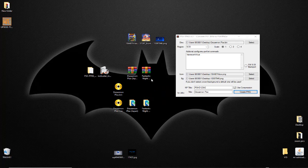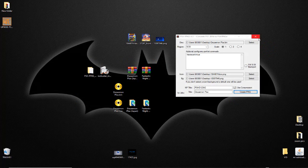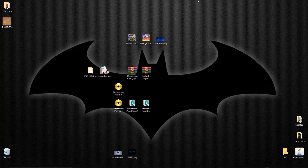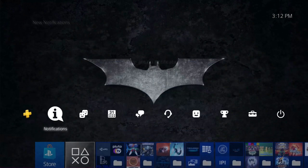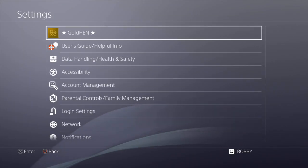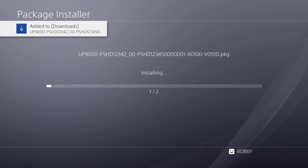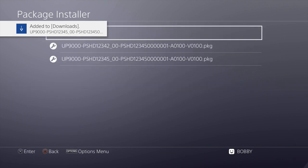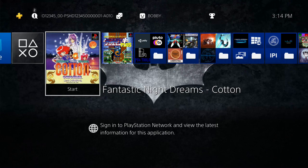Once it's finished, head over to the PS4. Go to Settings, then GoldHen, then Package Installer. Both games show up there — go ahead and Install All. It'll take a minute, so skip ahead. Once done, back out and both games appear on the home screen.